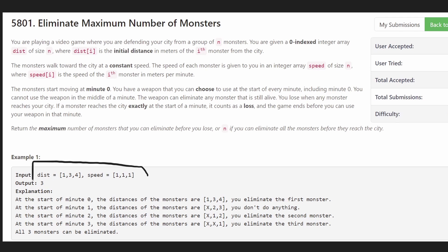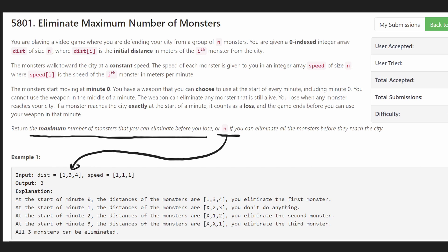Let's take a look at this example. We have three monsters: one distance away, three distance, and four distance away. Each monster is traveling at a speed of one meter per minute. At every minute including minute zero we can eliminate any of these monsters, and we want to return the maximum number of monsters we can eliminate before any of them reaches the city. If possible, we might be able to eliminate all of them, in which case we return the size of the array.